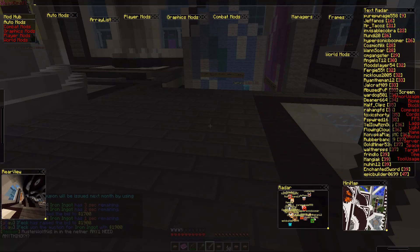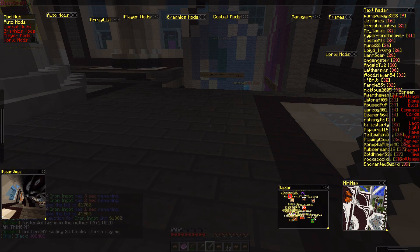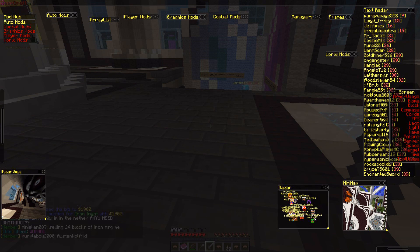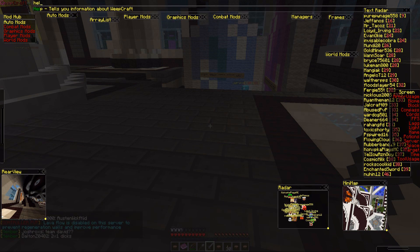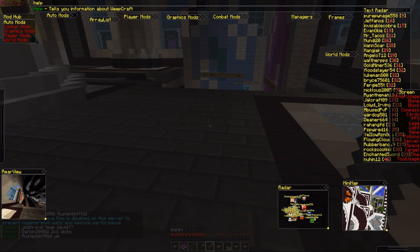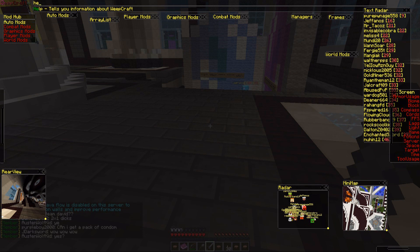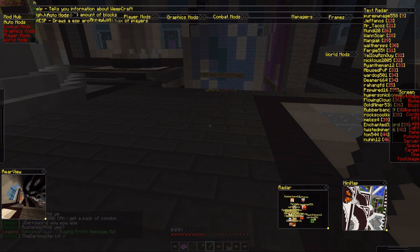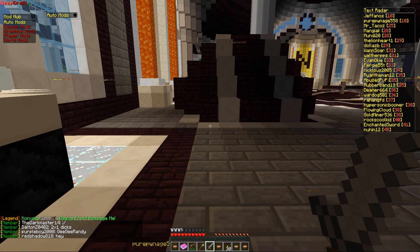To open the GUI, press the left control key or whichever key you configured. This opens the GUI — at the top we have the console where you can enter commands. For example, typing the letter 'h' suggests three commands: help, high jump, and hit ESP. Pretty simple and cool.